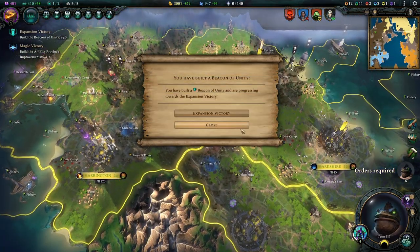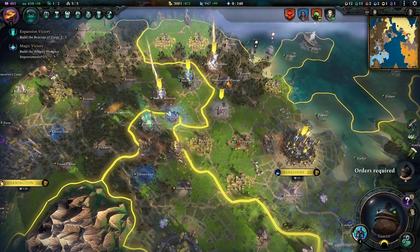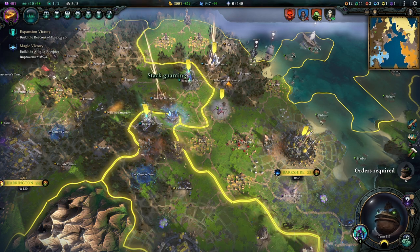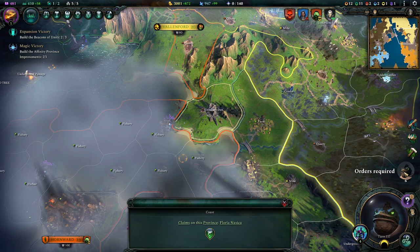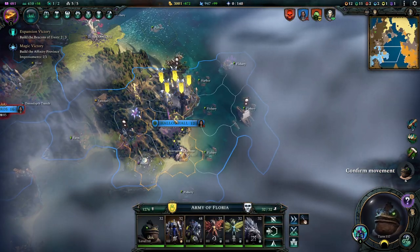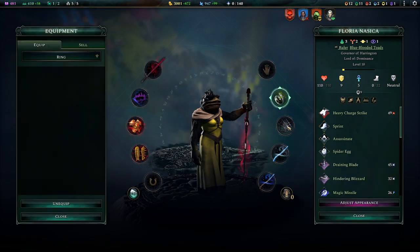We have built another Beacon of Unity - which is good, because we now have two out of three. The next one will be built on the ground, which isn't exactly ideal, but it's okay. Everything that's worthwhile is basically deep in the heartlands of our kingdom. And you go up here because the leader we can definitely summon back, so having them out in the field is very sensible. That's just good business - simply good business.